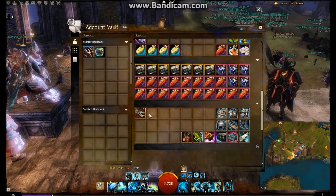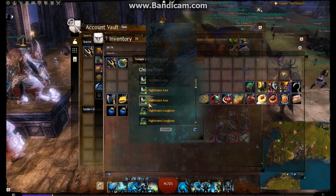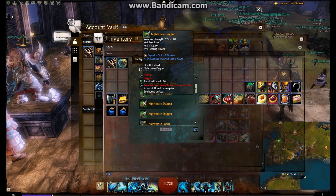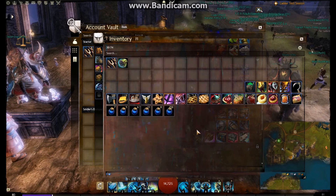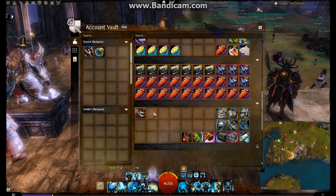Imagine all the new different rewards we're likely to get with new reward tracks expected with the Heart of Thorns expansion. If you look here, you can pick any axe that you want — we should be able to get a whole new load of skins, new weapons, and maybe even some new stats from the Heart of Thorns expansion.